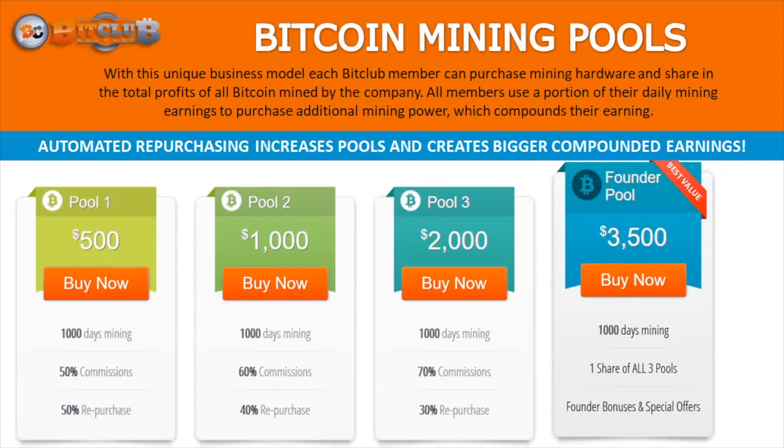Any of these pools will mine for about 1,000 days theoretically. You get 50% of commissions paid daily and can withdraw them. On pool one, 50% is reinvested to make your pool bigger — the company purchases more equipment on your behalf and your pool compounds. On pool two, the repurchase is 40%, so you keep a little more. On pool three it's 30%, so you keep 70%. There's also a fly-out menu where you can set the repurchase all the way up to 100%. For example, I have my pools set to 100% — I'm not taking any mining commissions for at least a year so these pools get bigger and bigger and compound on a daily basis. Then a year later they'll be very large and I can start drawing substantial cryptocurrency.